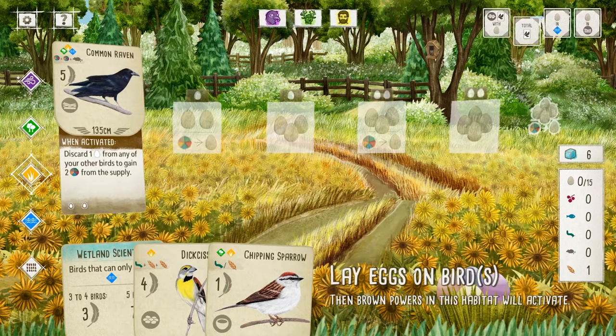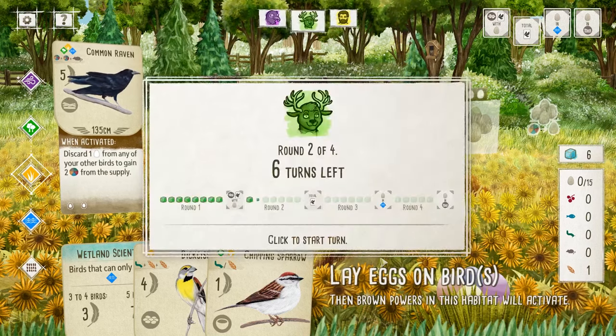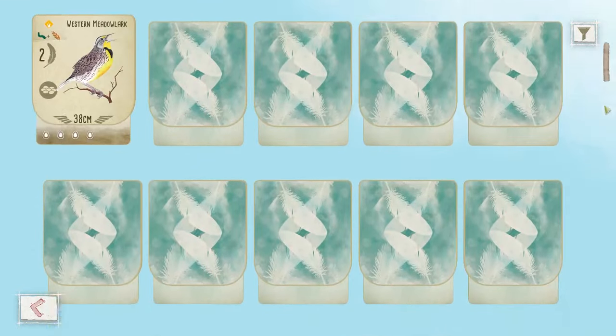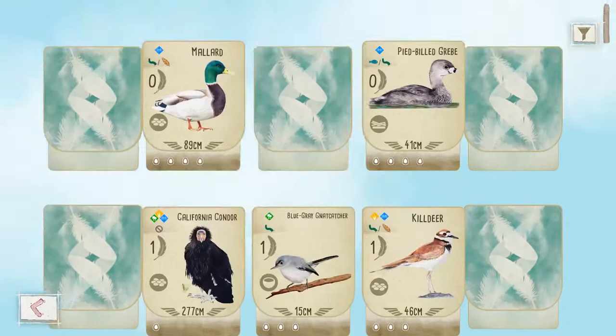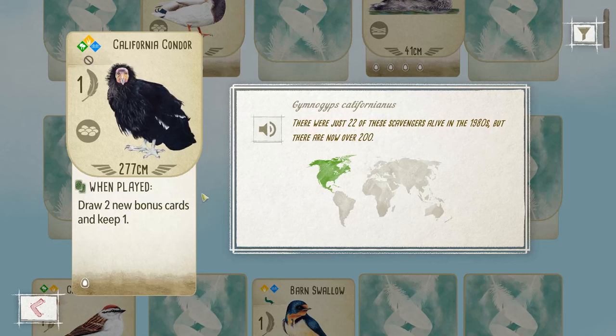For example, here's the Common Raven entry: 'Ravens are omnivores whose diet includes insects, rodents, eggs, birds, and carrion.' If you're interested in hearing these facts again, there's actually a bird collection page in the menu. You can scroll through and it'll show you all the birds you've played so far, and you can click them to hear their song or that entry again. For example, the California Condor: 'There were just 22 of these scavengers alive in the 1980s, but there are now over 200.'